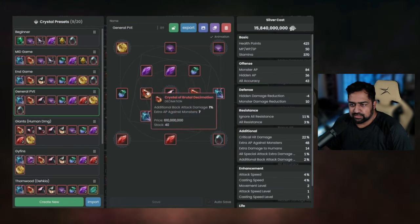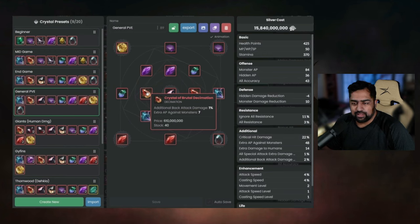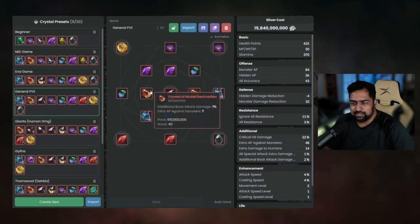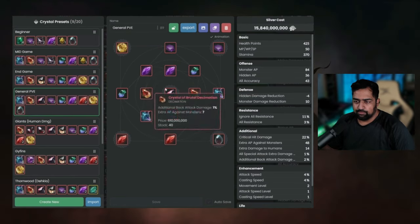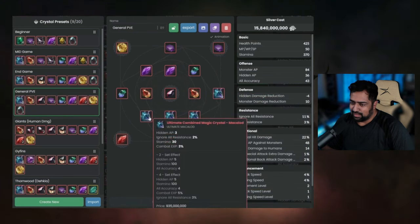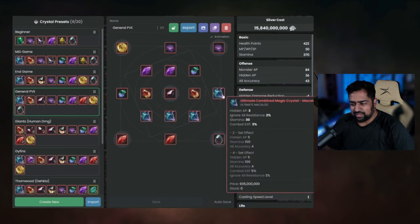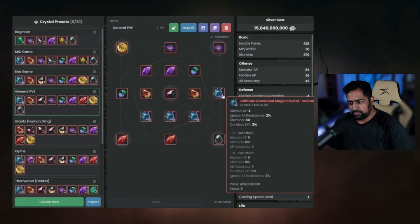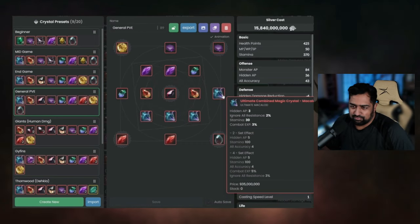Then you have the Crystal of Brutal Decimation - these are solid for back attack spots and give a good amount of monster AP, which is something I try to pump up and hit the caps for spots. Once you hit the caps you can think about going species damage. Then you have the Ultimate Combined Magic Crystal Makalod - these are great because of the amount of AP you get from the two-set, four-set bonus, as well as just the individual crystals themselves. They can be hard to get because there's a lot of pre-orders on them, usually priced around a bill.